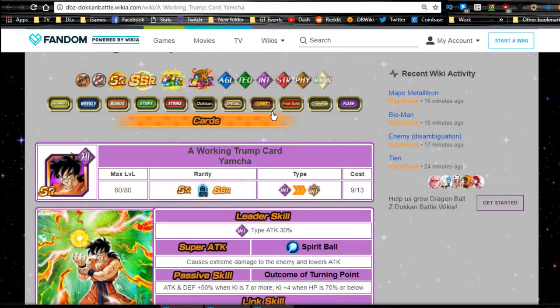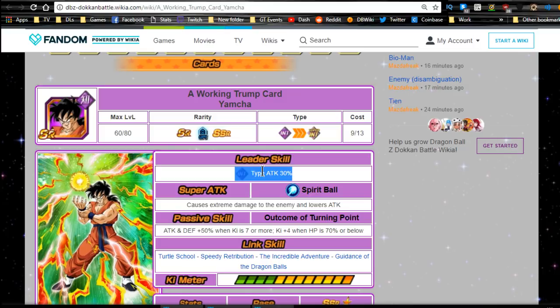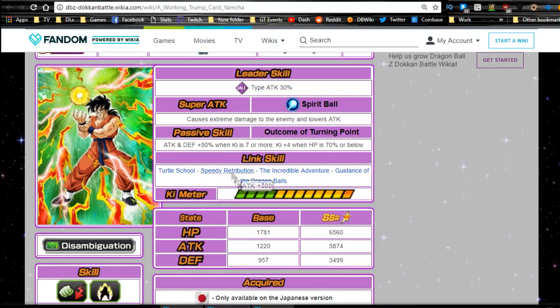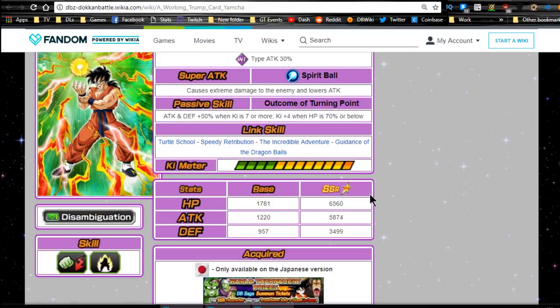Next one is Yamcha — specifically Spirit Ball Yamcha, 'A Working Trump Card.' Leader ability: Intelligence type attack plus 30 percent, extreme damage to the enemy and lowers their attack. Passive skill 'Outcome of a Turning Point': attack and defense plus 50, Ki plus four when HP is 70 or below. For an SR unit with extreme damage, you're never going to run him on a primary team, but he's there. Link skills are Total School, Speedy Retribution, The Incredible Adventure, and Guidance of the Dragon Ball.